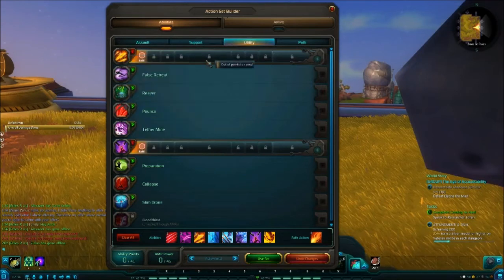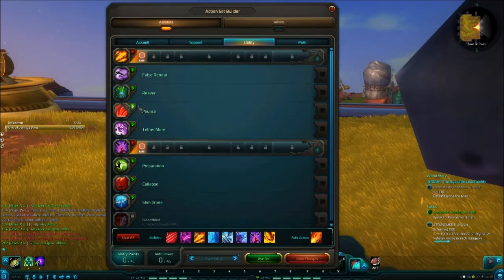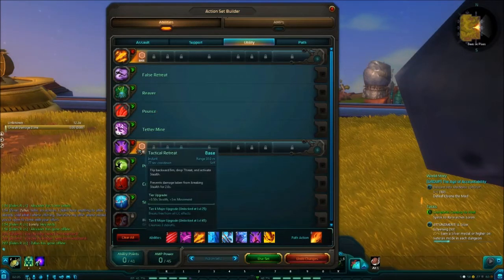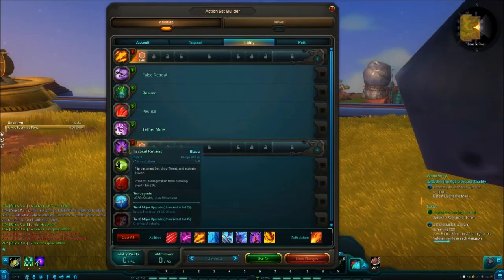On my utility tree, I have one stun and I use Tactical Retreat. Tactical Retreat is one of those abilities I prefer — you can swap it out for Pounce or something else, depending on what the fight needs. Most fights I've noticed Pounce is great, so if you wanna use Pounce, go for it. I use Tactical Retreat in case the tank is not well-geared and I get aggro, because Stalker burst is insane, and then you can just drop aggro quickly.